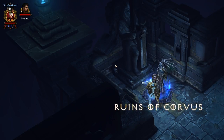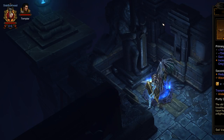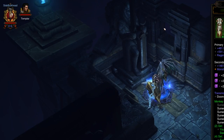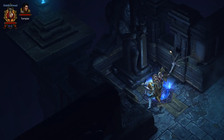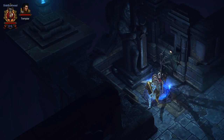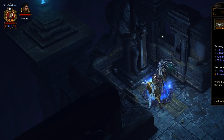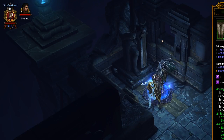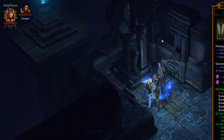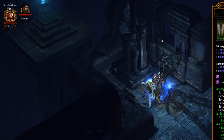A big part of this build relies on the fact that you can use Wave of Light — everything here is optimized for Wave of Light casting. Another part is that the Vengeful Wind increases the maximum stack count of Sweeping Wind, which is kind of what Wave of Light draws its power from based on the Sunwuko set bonus. The 6-piece set bonus increases all those different things by 1,000% for every stack of Sweeping Wind, so the more stacks you have, the better.